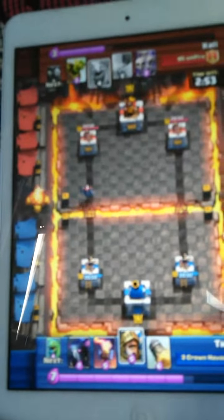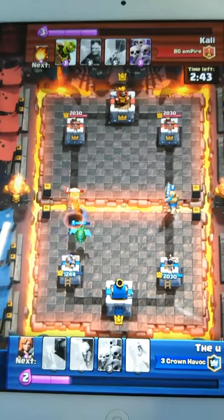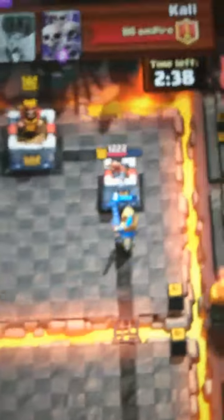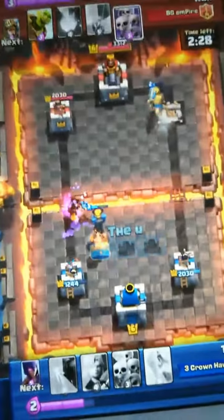As you can see, he just rushed a mini pekka and a baby dragon. I put a prince on the other side and he won't notice the prince because he's focusing on his rush. Then the prince will take down that tower — yeah, he'll take down that tower.